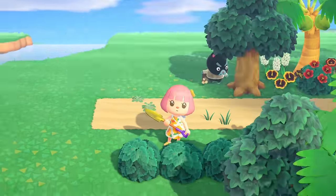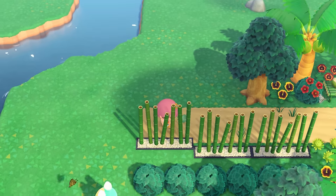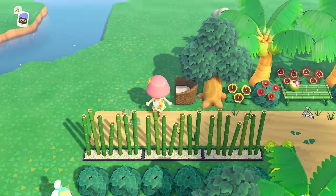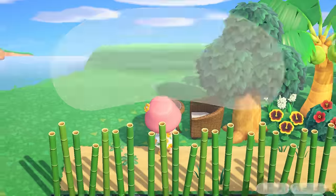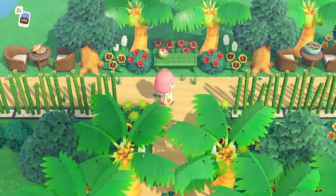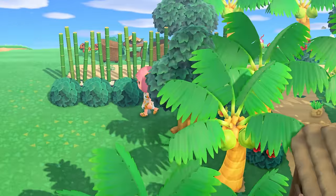To keep the build symmetrical, I replicated the shrubs and flowers from the other side and also added three bamboo partitions on this side. Using the same rattan furniture, I added another seating area, but this time I placed a yummy salmon bagel food item on the table. Again, I planted more stuff all around.